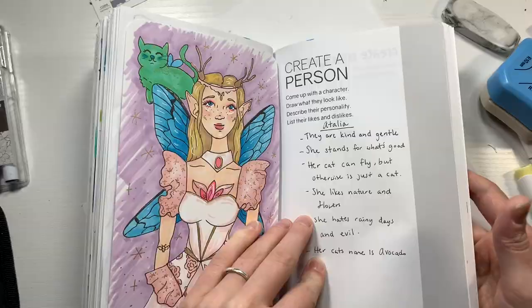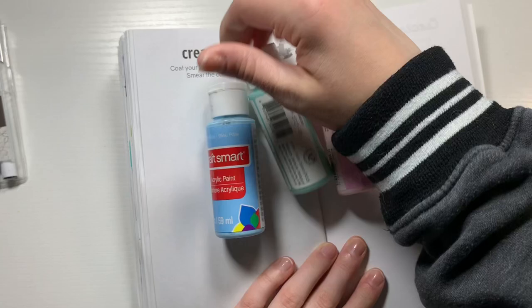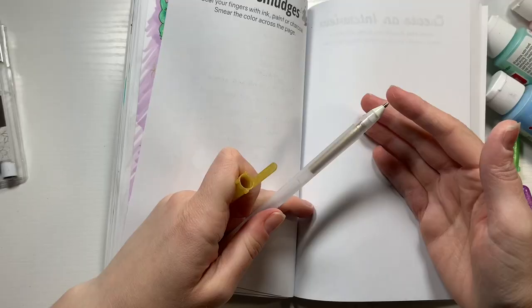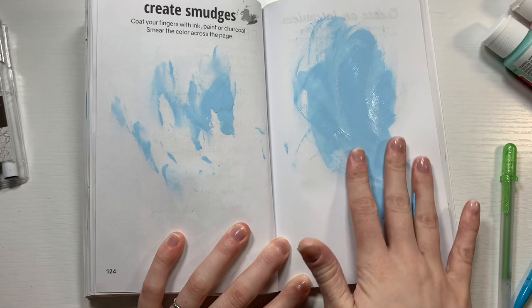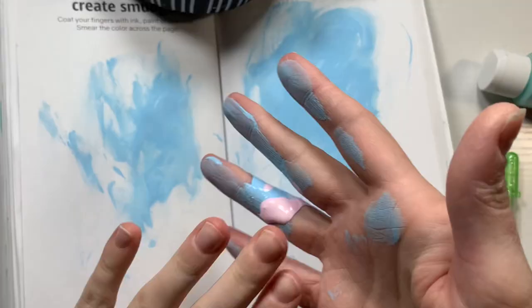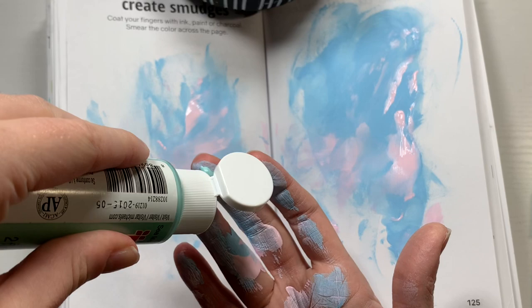Now it's time for the next prompt, which is to create smudges. I'm supposed to put things like paint, pens, and markers on my hand and create smudges all over the page. I did a little test and figured out the pens will smudge. Then I poured paint directly onto my hand and just put it all over the page kind of chaotically, which was actually kind of fun — I enjoyed it more than I thought I would. I slapped paint all around, smeared it over the page, and it definitely smeared and smudged.